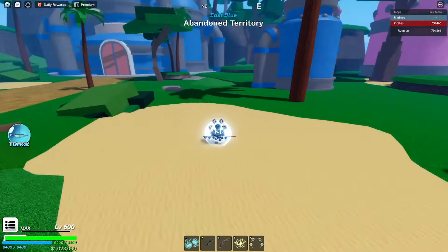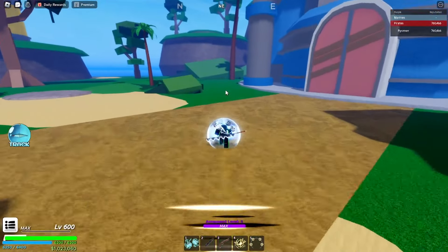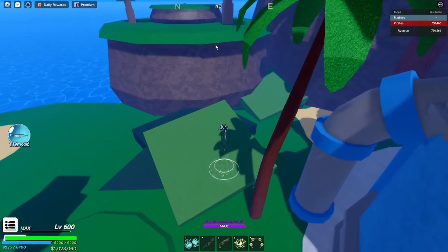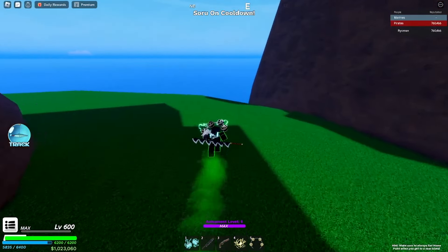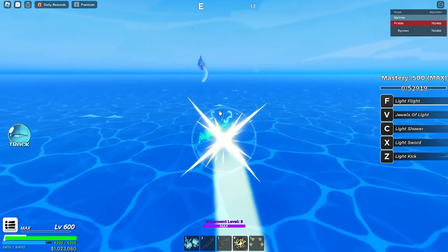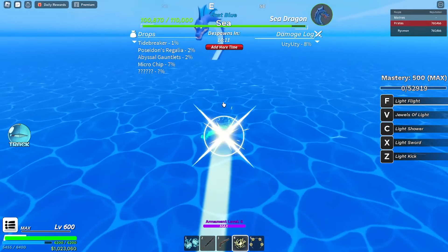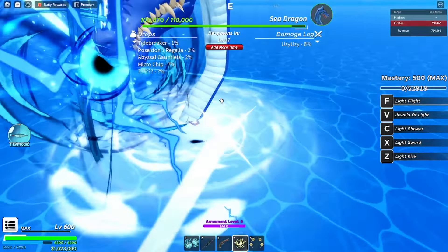Well, since I'm using a devil fruit, I can go right back into the sea dragon area as fast as possible, because there's a limit — the sea dragon is going to despawn in 15 minutes. Yeah, so I can use my flag. Thank god I'm using that.